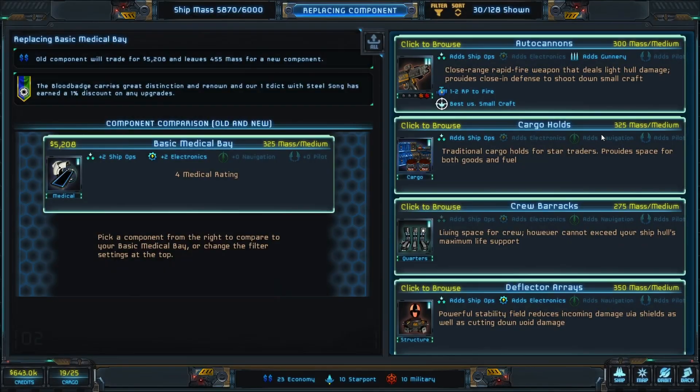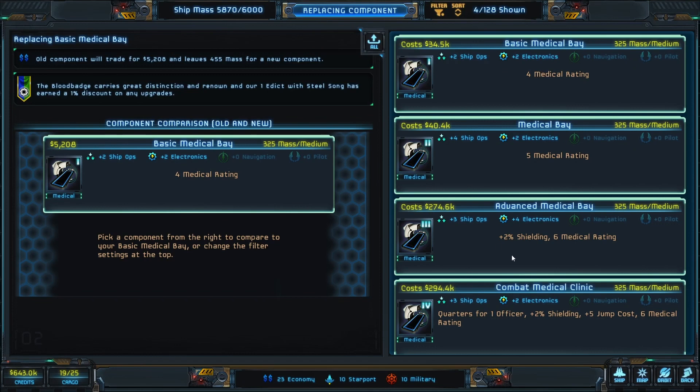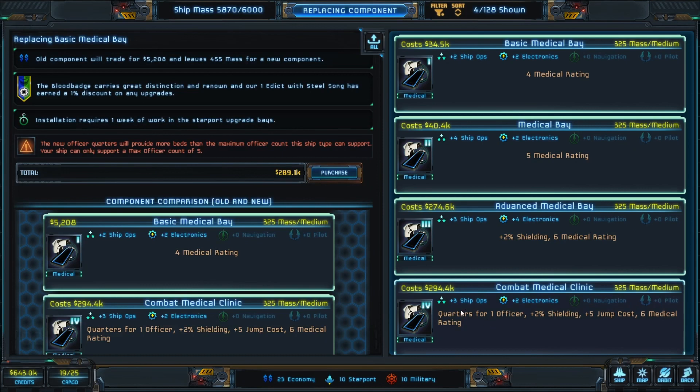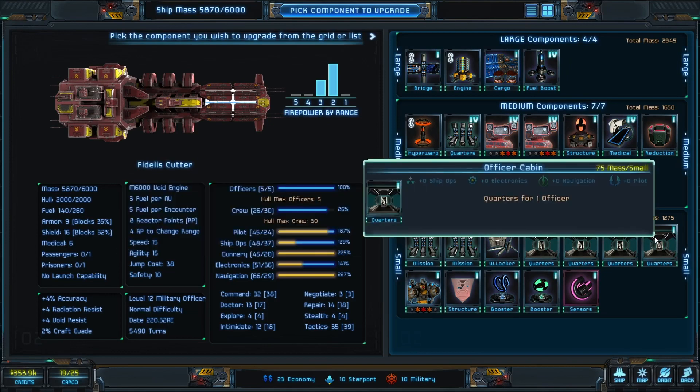An expensive component I like to spend money on is the medical bay. It's 294,000 to get to cosmic medical, but it allows you to take one of the officer's quarters in the small slots and do something else with it. It's a really expensive component but I like it — it gives you six medical rating. It warns that new officer quarters provide more beds than maximum officer count the ship type can support, but fortunately it doesn't stop you from installing it. That cuts into a chunk of our money, but then it frees up one of these slots down here for other things.